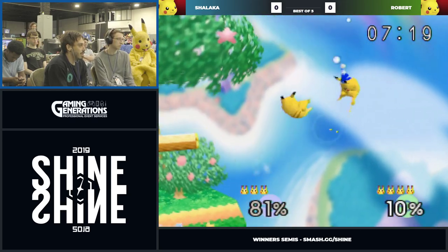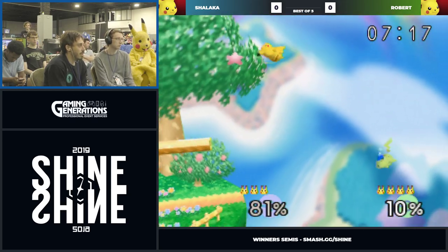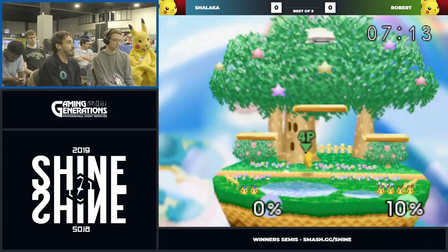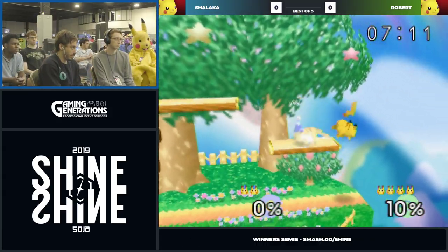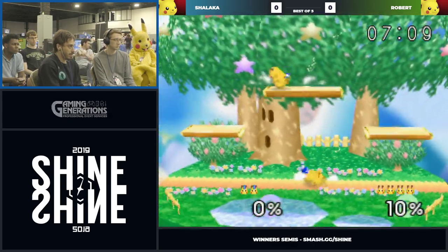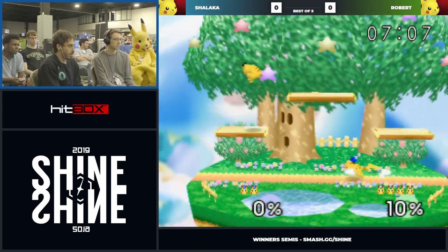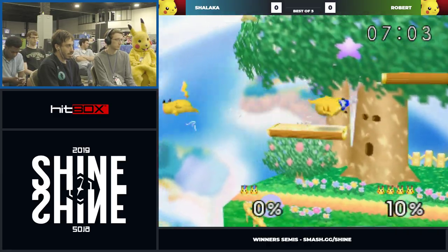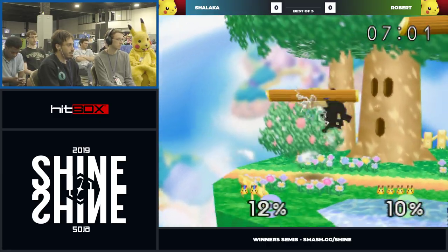Shalaka is gonna go for a lot more fancy, less safe chances. But Robert's just chasing him. Shalaka hasn't been able to land. He's up two stocks with only ten percent. I think Robert does a really good job — you'll see it with the way he uses Pika's disjoint, the way he'll take the up air and make it go through the platforms. That was a really nice angle, that was a good zap.